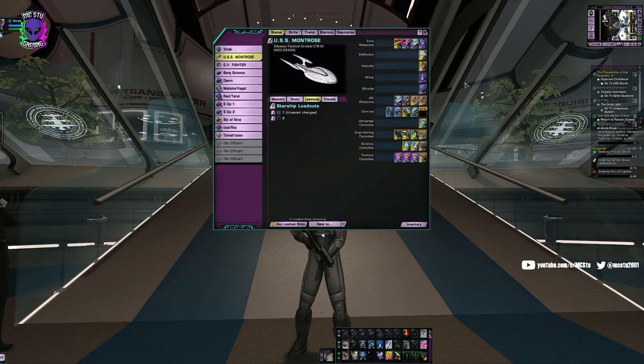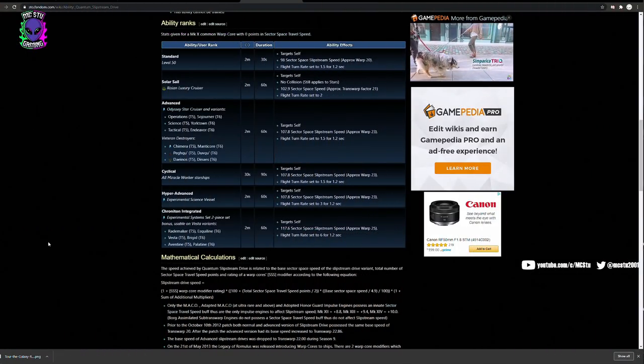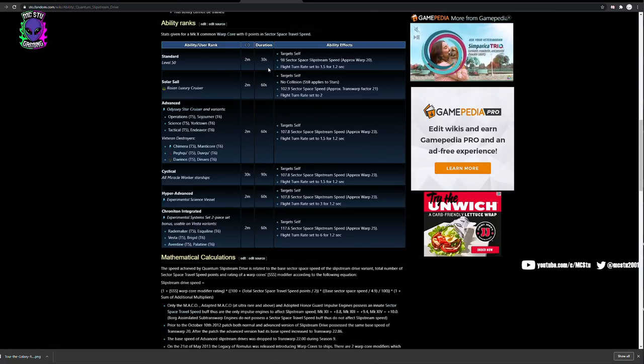Let's take a look at the wiki page to see which ships have those advanced drives and which ones are the easy ones to get. I'll put a link to this page in the description. This goes over some of the different ships and console sets that come from ships to improve your slipstream drive, and it gives you the basic information on basic drives. A standard Tier 6 or Tier 5 ship without an advanced drive will have 30 seconds of slipstream with a 2-minute cooldown.